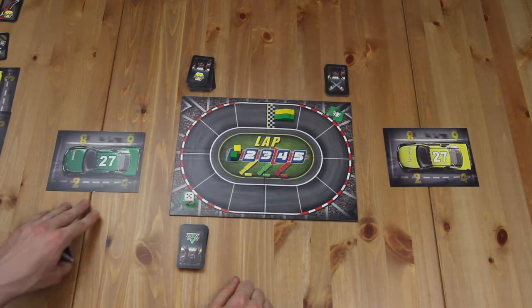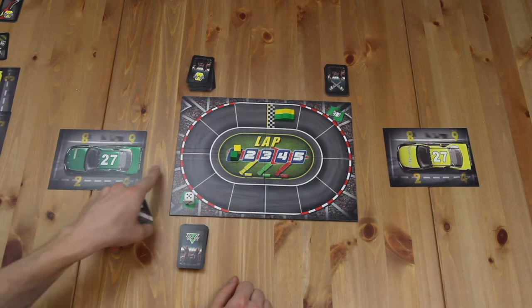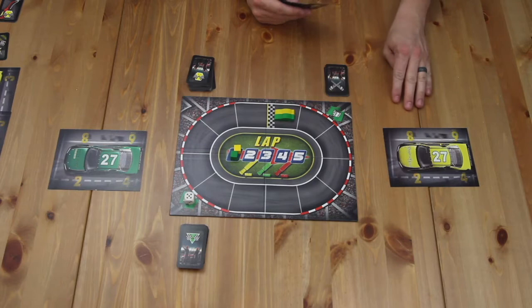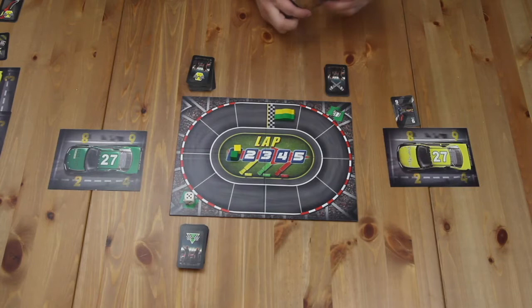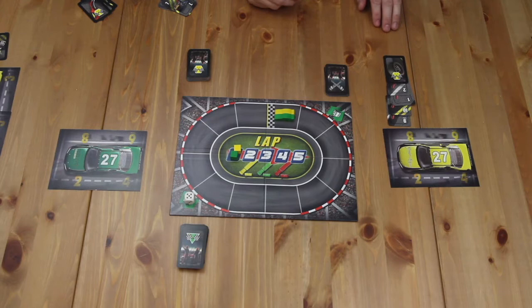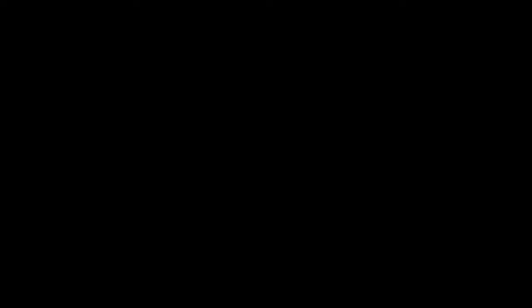There are different parts of the car that need to be repaired: four tires, the gas tank, and in later rounds the engine as well. To repair a tire, you play four cards in sequence — each card must be one number higher or lower than the one before it. Once a tire is completely repaired, place your cap card on it to show it's done. If all four cards match in color you'll get a turbo bonus during the race phase. There are ten numbers on the cards and you can wrap from one to ten.